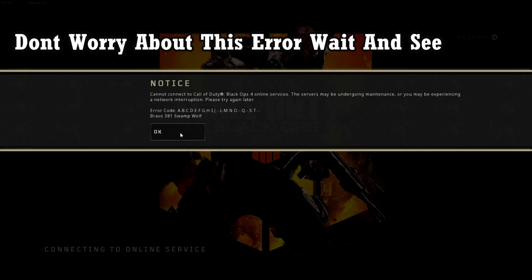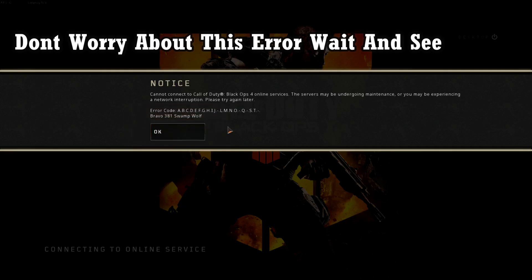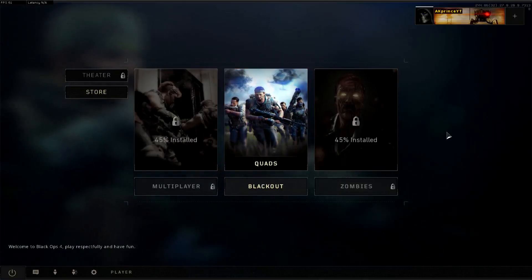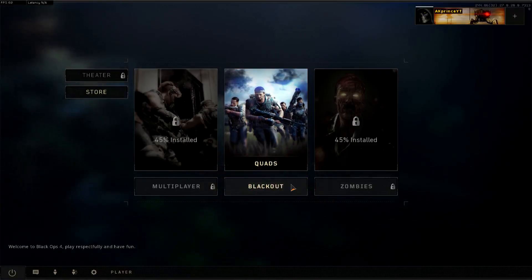And you're gonna get an error like this — keep clicking, okay, don't worry about it. Connecting to the online service. You're gonna see 'Cannot connect to Call of Duty Black Ops 4, error code...' and just click OK. That's it — you've got it. Just like that, you're gonna get into the Black Ops gameplay.